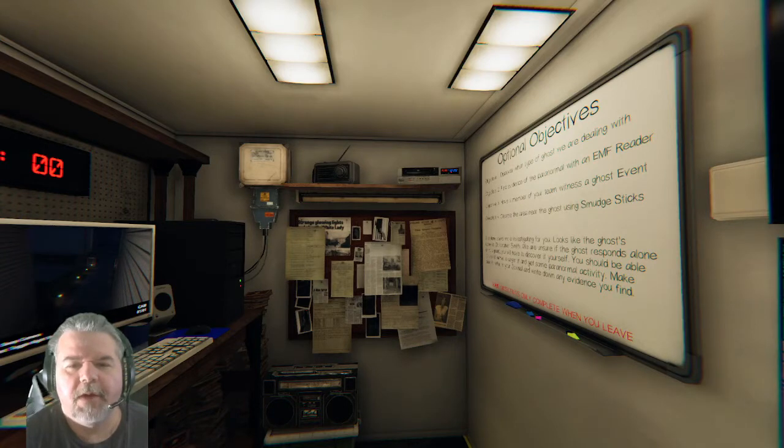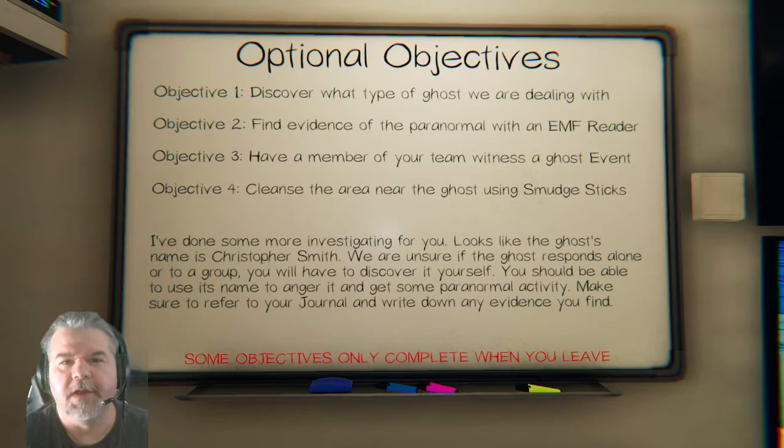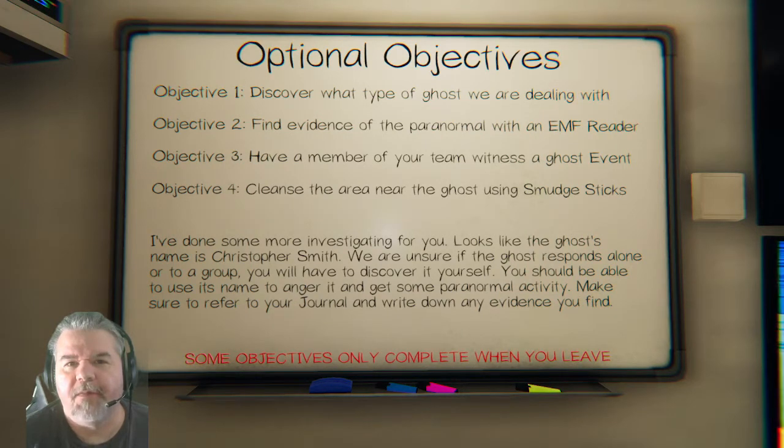What you want to do is get in there and try to get as much photo evidence as you can and try to do the other objectives. Maybe you'll discover what the ghost type is, but that's not the be-all end-all. If you don't get the ghost type, don't worry about it — you're going to get a lot of money from all the other objectives and photographic evidence as well. I like to try to get the ghost type, but I'm not going to spend all day on it.